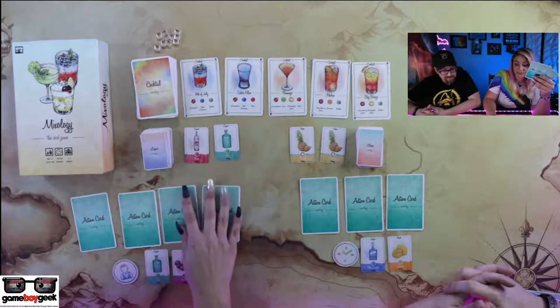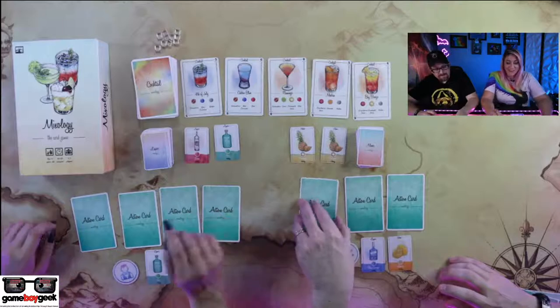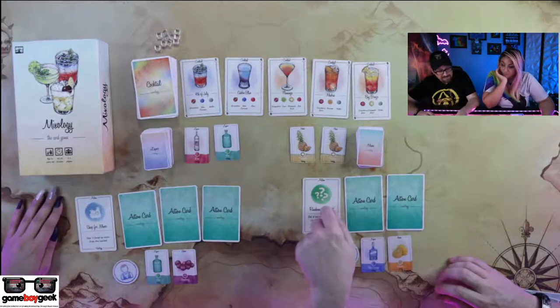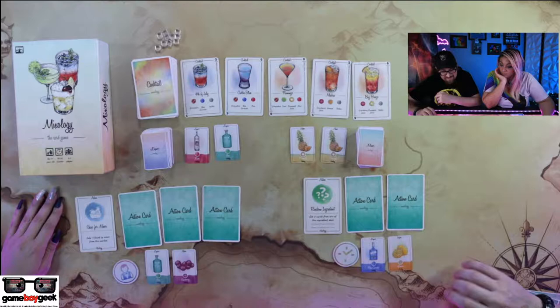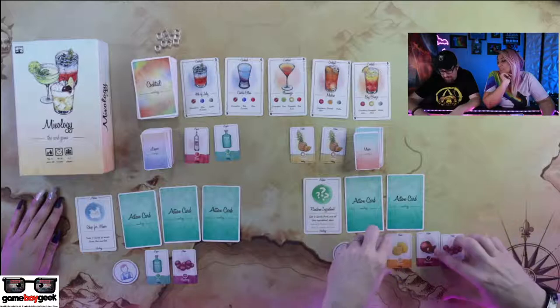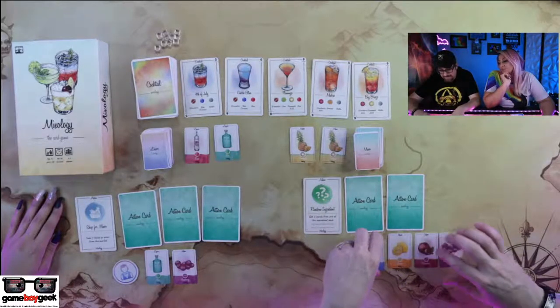Now that I've seen your hand, can I just change things? No. I did random ingredient, so you did shop for mixers. I get to trigger this because I was the first one to do it, and I'm going to take two of the mixers. I got Grenadine and cranberry. Is Grenadine your favorite mixer? I thought it was cherry, but this has a pomegranate on it.